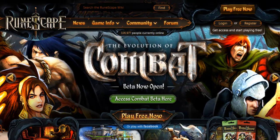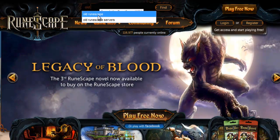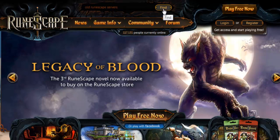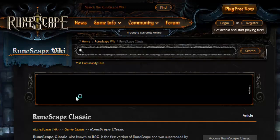You guys asked for it though, so I'll show you how to get to them. Step 1, you type in 'old RuneScape servers' into the search box, then you search for it. Then you click on RuneScape Classic, then you just click on one of the clients and you load up the client.